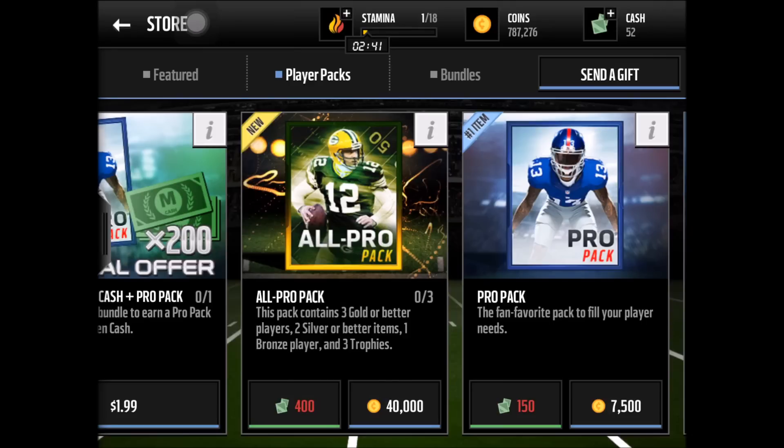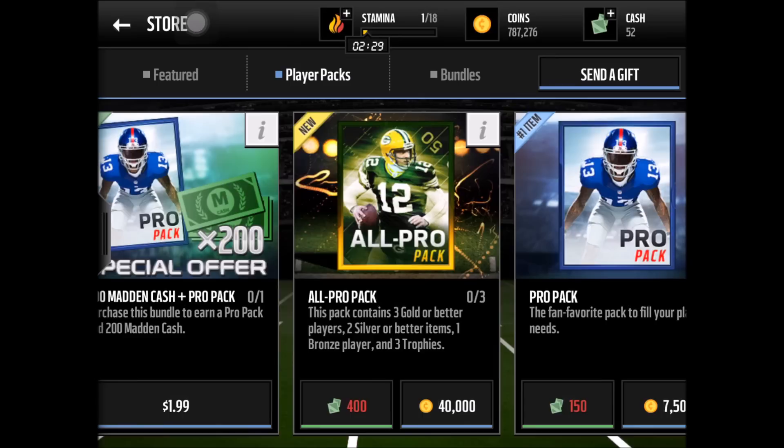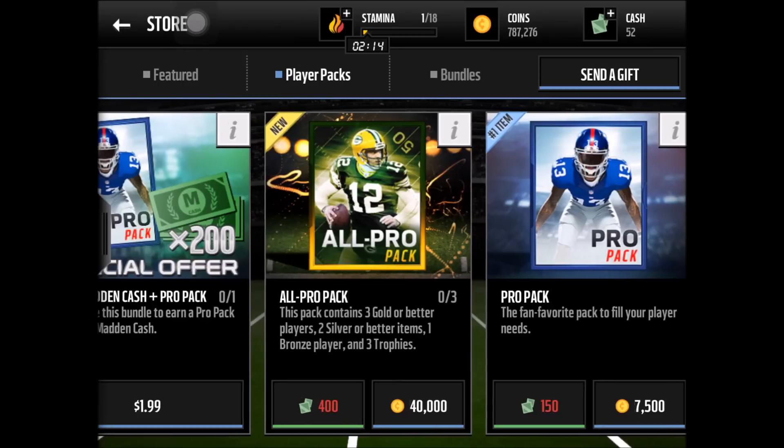What is up guys, MaddenMobileElite back with another video. Today we are going to be doing the three All Pro packs. They just came out today after the legendary packs expired. They have three gold or better players, two silver or better items, a bronze player, and don't forget about the three trophies it also comes with. So we're gonna go ahead and open three of them on camera for you guys.